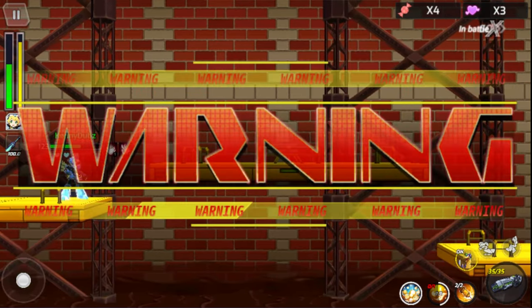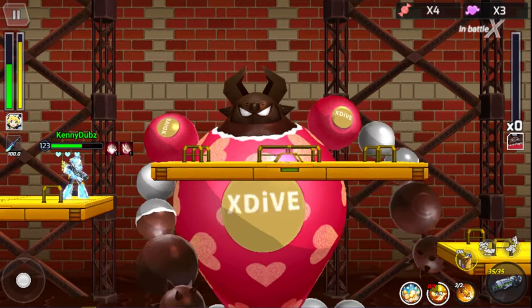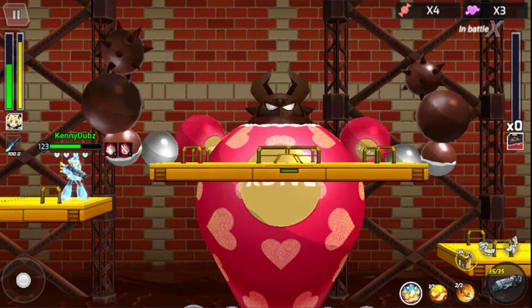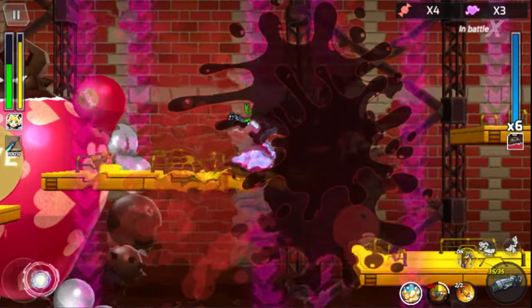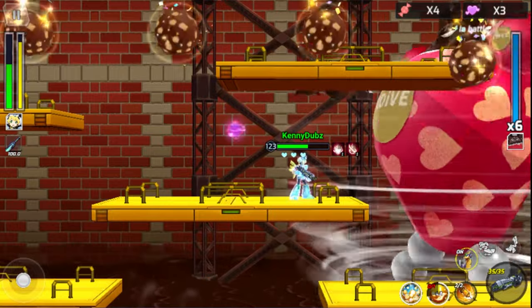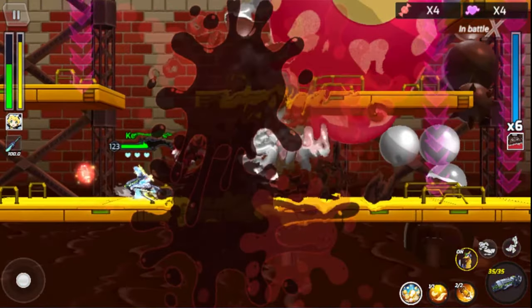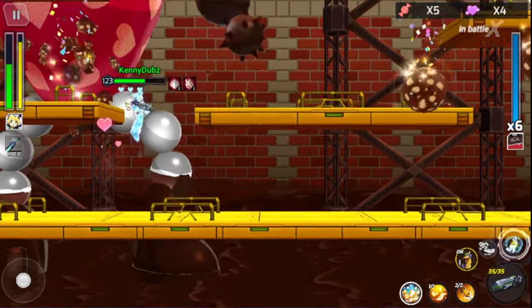The boss fight collectible is actually kind of tricky. If you aren't standing in a specific spot you might miss a piece of chocolate — you don't actually need it, but it's there in case you missed one of the others. I'll walk over to show where it is. It'll fall from the sky, and I'm not sure if it's tied to an attack or just waiting a bit. Then you come to the bottom left to get the last piece of candy you need.